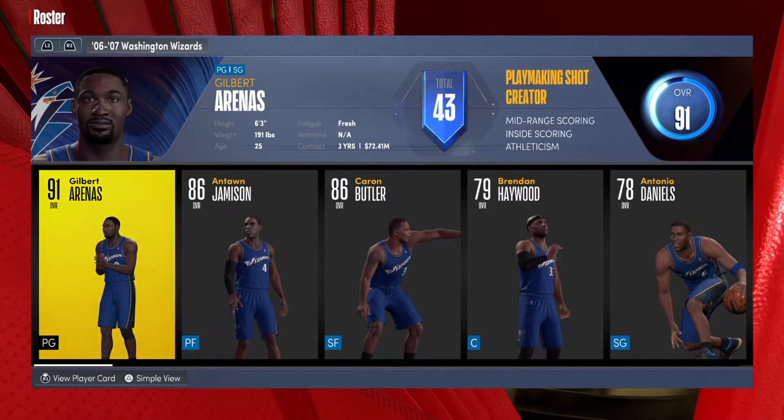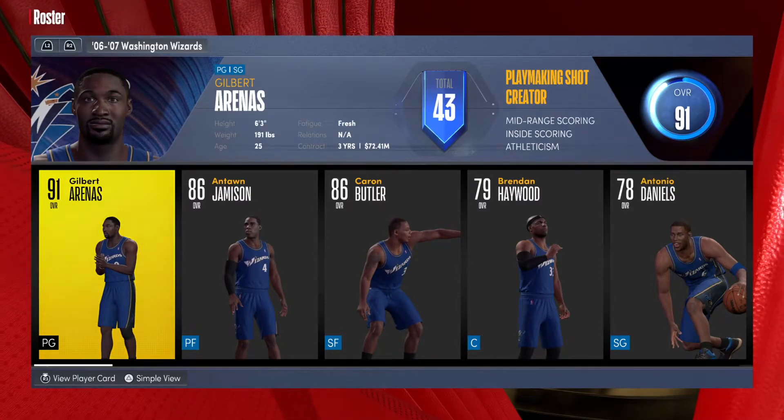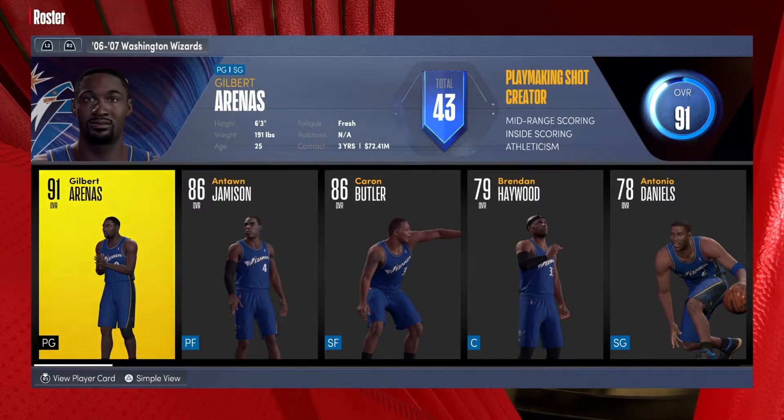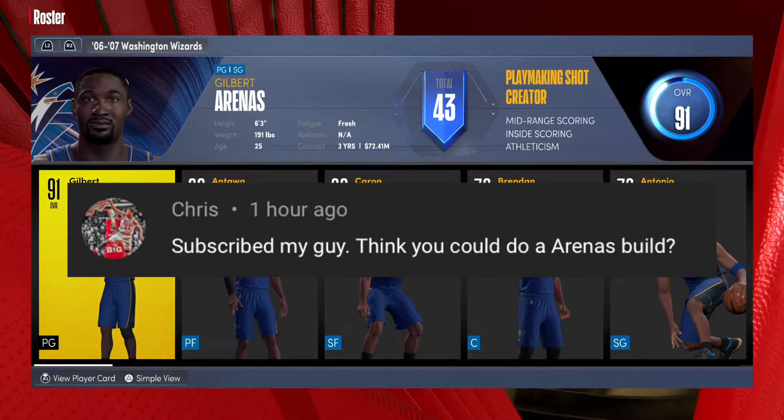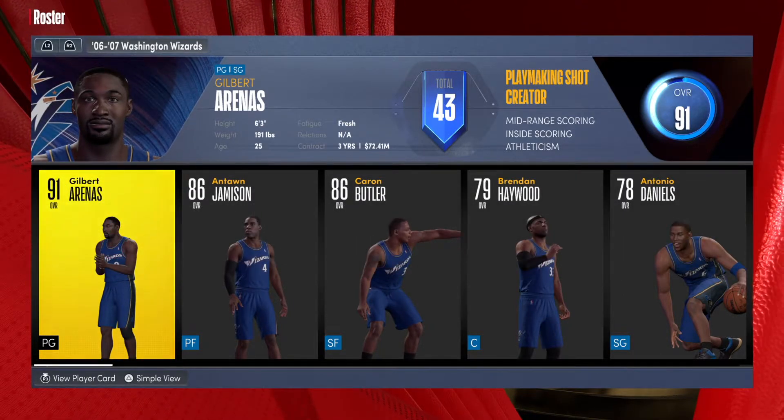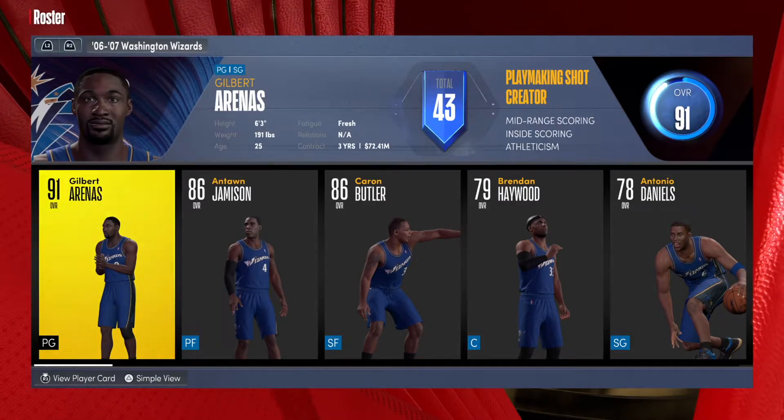What is going on, my people? Welcome back to another player build. Today I got a very special video — I'm gonna be showing you how to make one of the best point guards ever on the Washington Wizards: Agent Zero, Gilbert Arenas. This is a special request video — shoutout to Chris, who just subscribed and asked me to make the Gilbert Arenas build. I appreciate people who comment and ask for specific builds, so Chris, this one is for you.